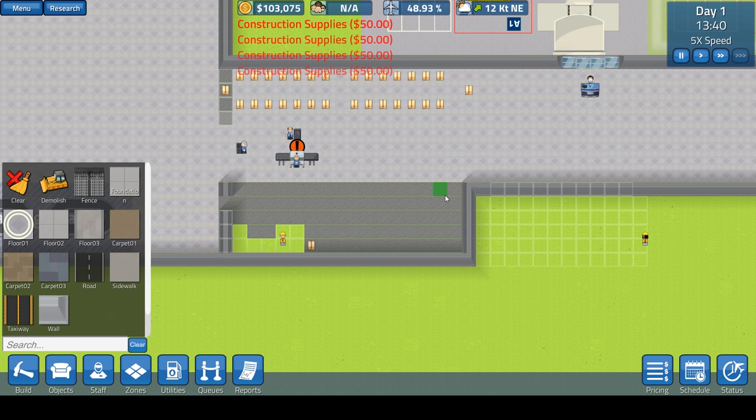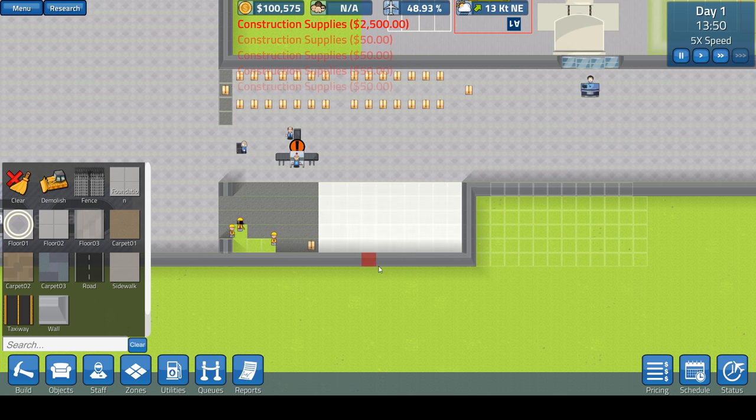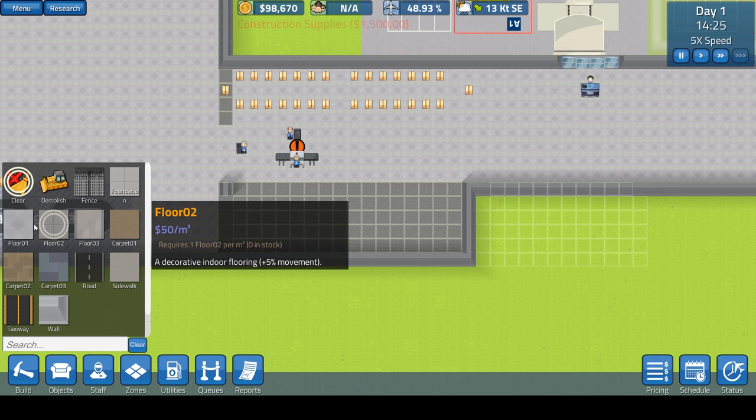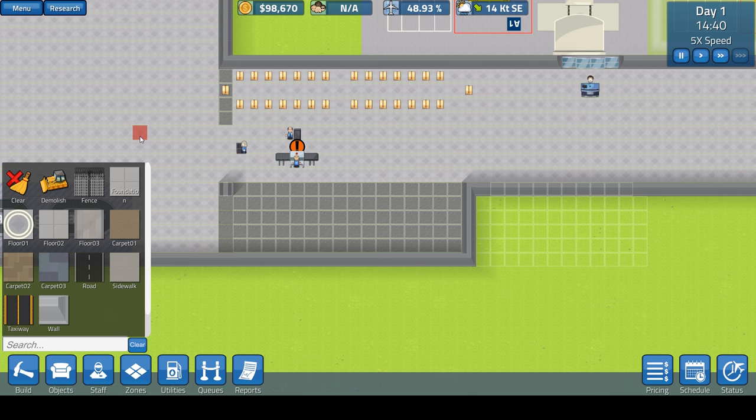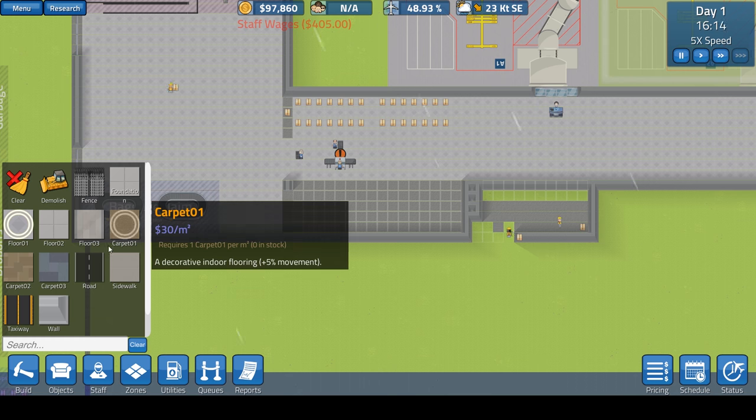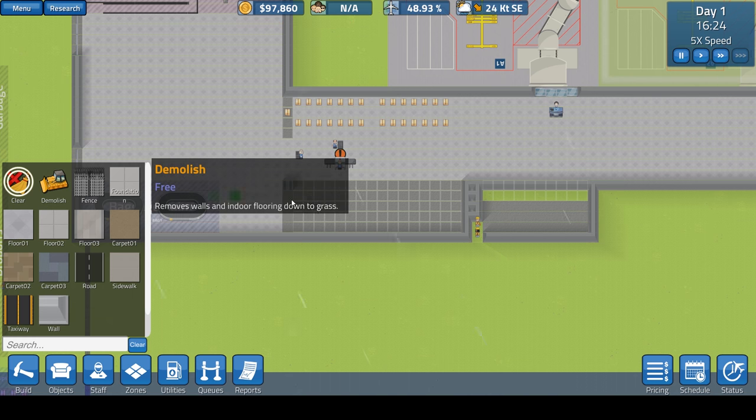Let's build floors over here as well. They always leave that one little block and I don't understand why, but it's not a huge deal. We're at $98,000 — a little tight on the budget, but I think we should be okay. We also need to do a little restroom. Let's get rid of this wall over here and clear this out.